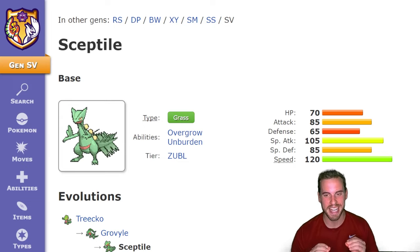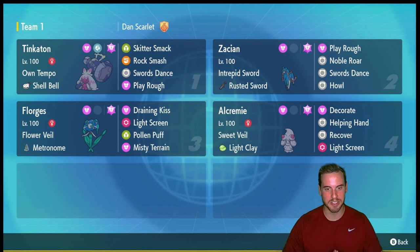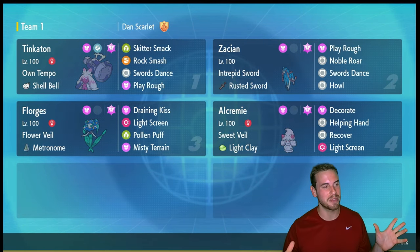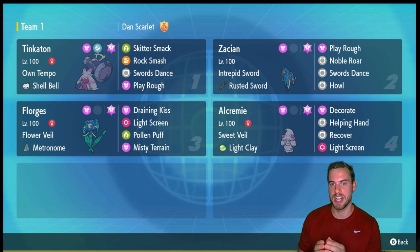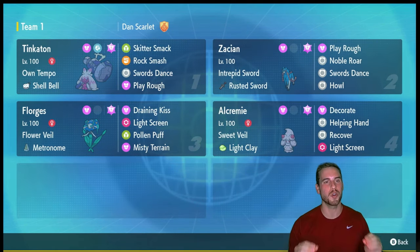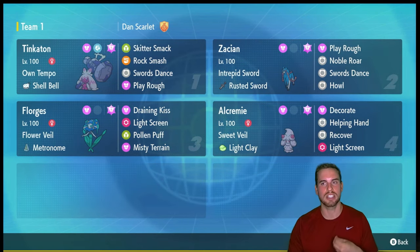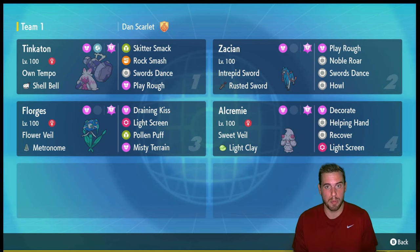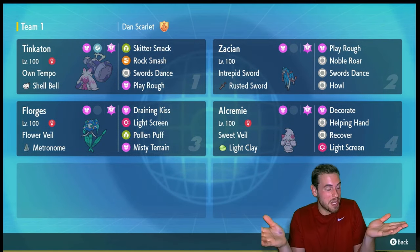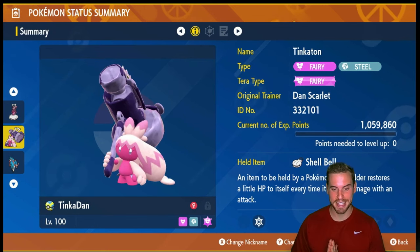Now that we know what we're up against, let's take a look at some Pokemon we can use to take down seven-star Sceptile. Here's a high-level look at four Pokemon you can use in group raids. Make sure to check back to the channel after these raids start on Thursday, June 28th at 8 PM Eastern time for my recommended solo build. Fairy type Pokemon are going to run rampant against Sceptile — it has no coverage for Fairy type Pokemon. If you did the Charizard raids a couple months ago, chances are you won't even have to build a new Pokemon.